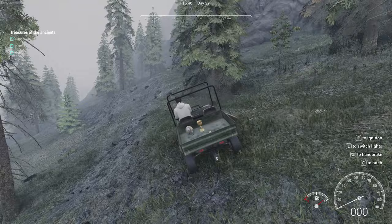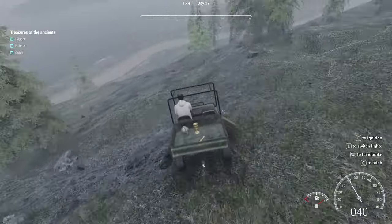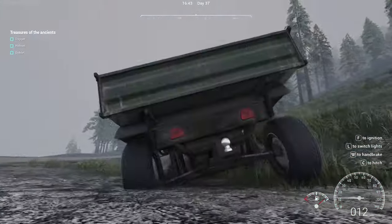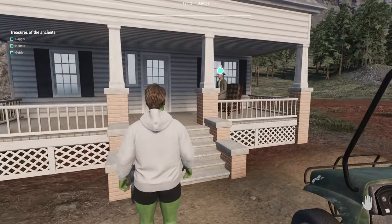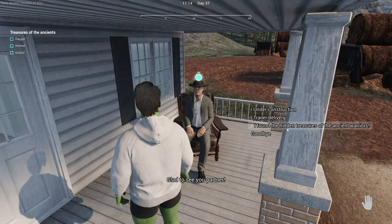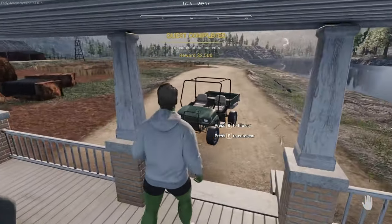Once you have all three — the dagger, the helmet, and the goblet — head back to the NPC sitting outside his little home. Once you arrive, as long as you have the stuff within close range, just go up to him and say you found the hidden treasures of the ancient warriors. That is quest complete and two and a half thousand dollars.